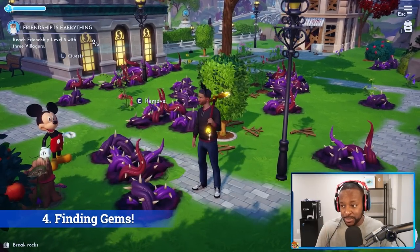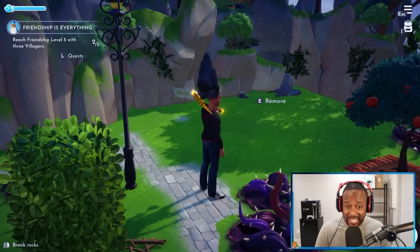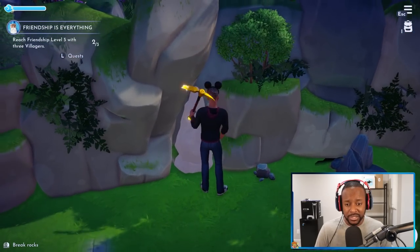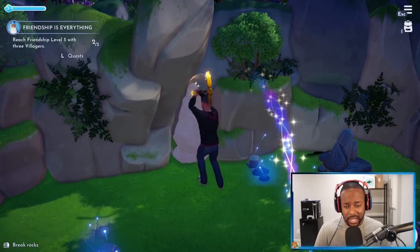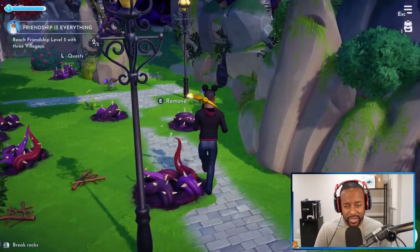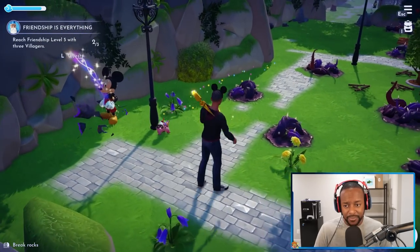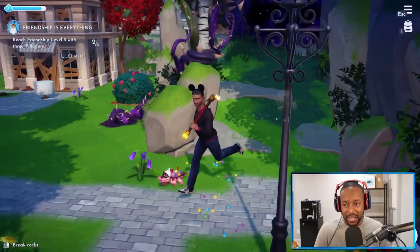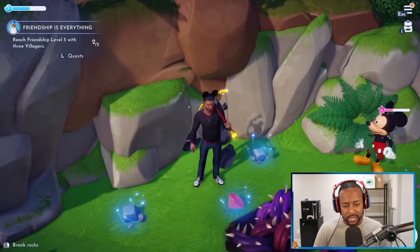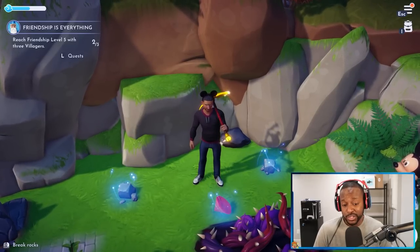When I first started playing, I noticed rocks with gems poking out and assumed those were the only ones worth breaking. But you can actually break any rock and it has a chance to drop gemstones. I have Mickey here as my helper — we're breaking plain black rocks to test this. We didn't find gems on the first couple, but then we found one. So just go around and smack all the rocks because you never know what you might find.